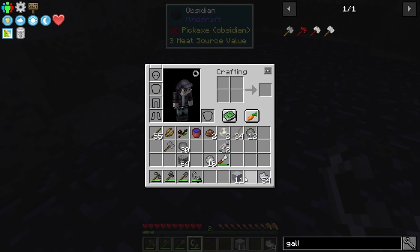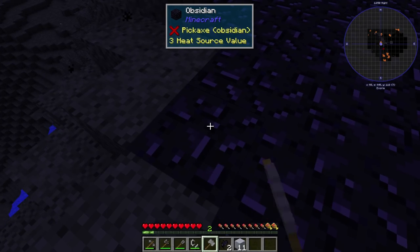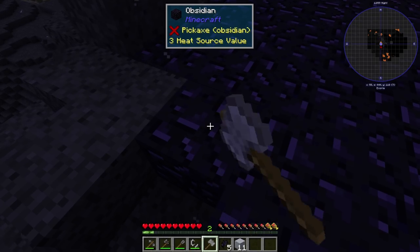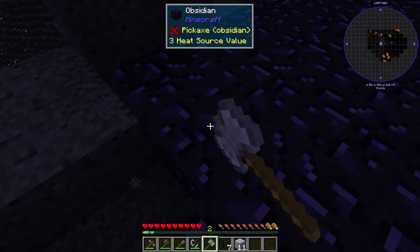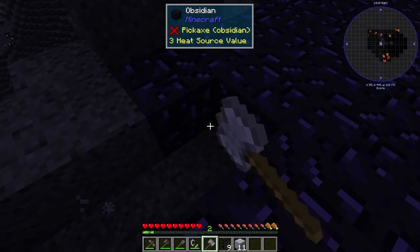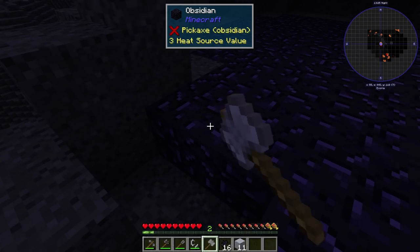Let's try out this hammer on the obsidian — shift right-click. We're getting some! Okay, they're in my inventory already. So it gives you a random amount apparently — I got three out of the first one. The hammer doesn't seem to have durability either, which is nice, so you won't have to make this thing over and over. Although I won't be using this mechanic too long — it's one of those stepping stone mechanics.